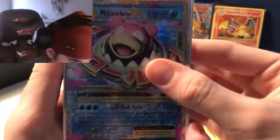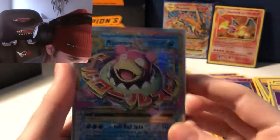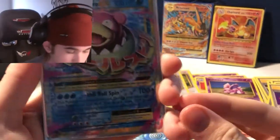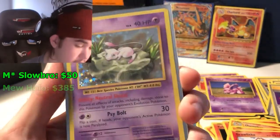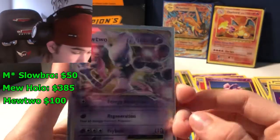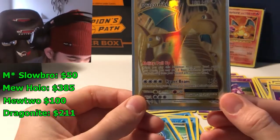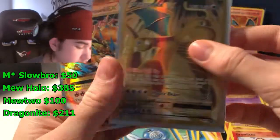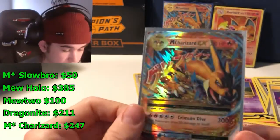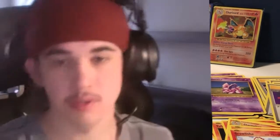Let's do a recap and rank my favorite pulls from this pack opening. For the best pulls — ultra rares — we got a Mega Slowbro EX, a holo Mew which is very nice, a Mewtwo EX, the Dragonite EX full art from the second pack, and the Mega Charizard EX. Definitely worth the value from these 10 packs. Thank you guys for watching — if you want more content, make sure you like the video and subscribe if you haven't already. I'll catch you in the next video.